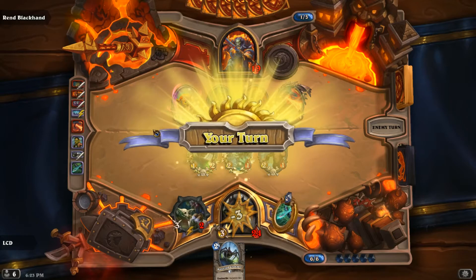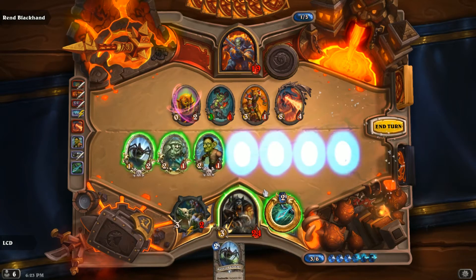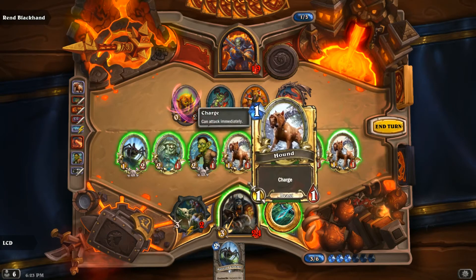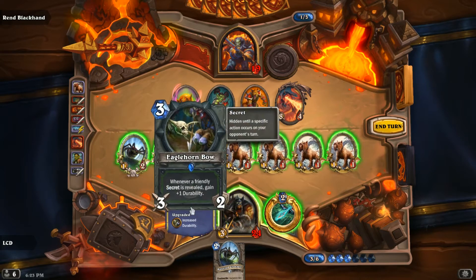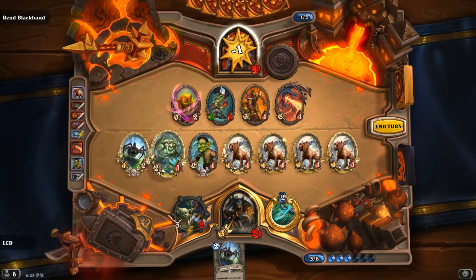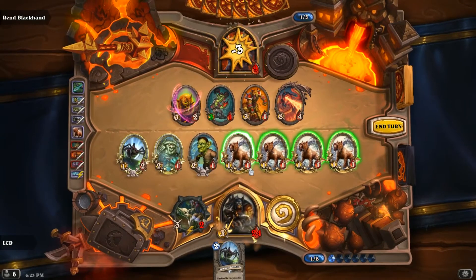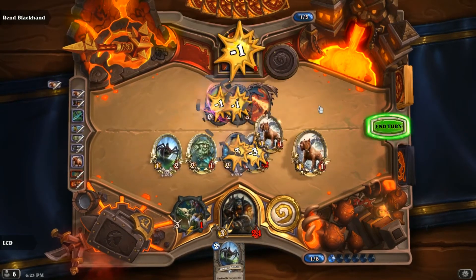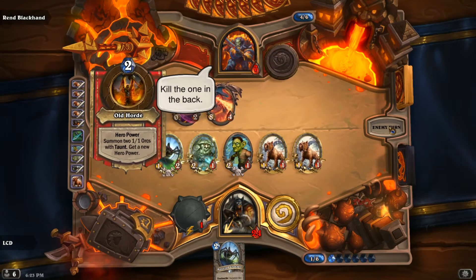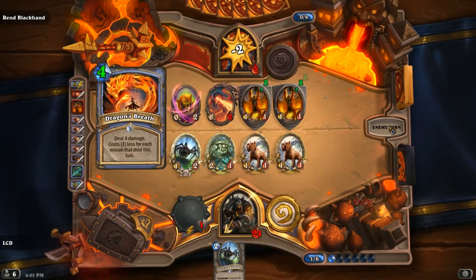Okay he's going face too — whatever. We've got three, five, six, seven, eight, nine, twelve, fourteen damage. I feel like I need to trade. Yeah, there's no way he can kill me at 24 health. He's got the taunt though — I forgot about those taunts but I should still be fine.